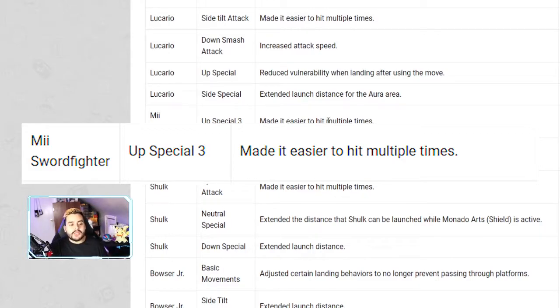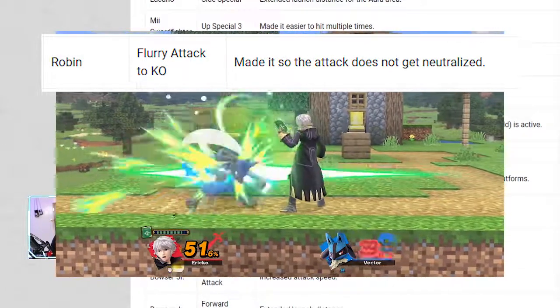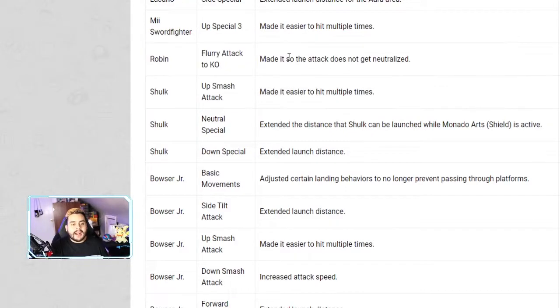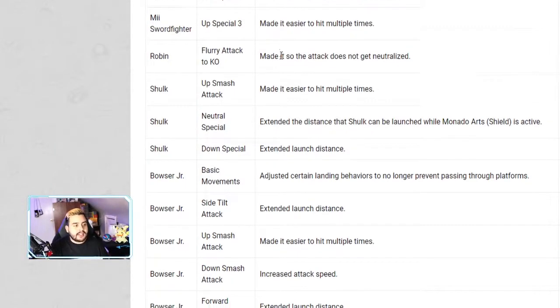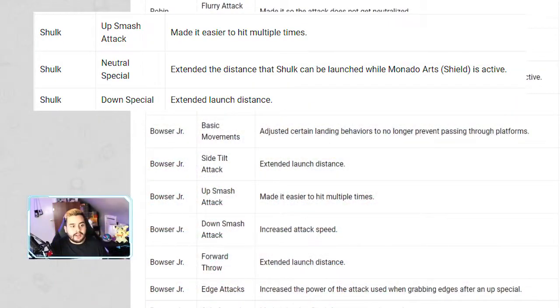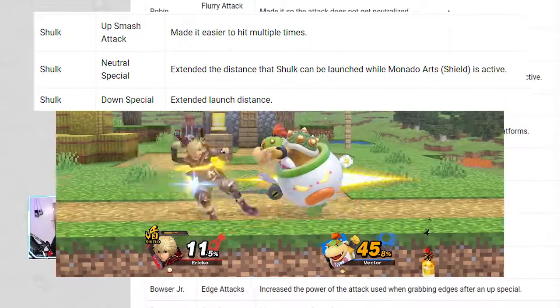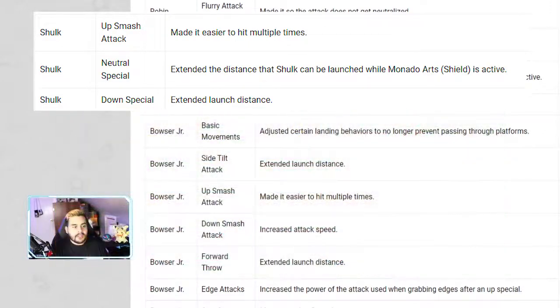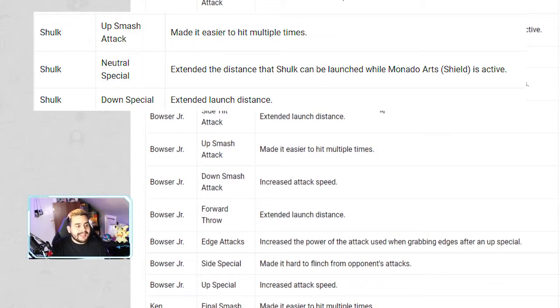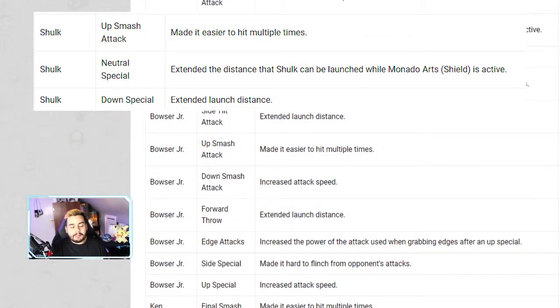Mii Sword Fighter's up special 3 has been made easier to hit multiple times. Robin's flurry attack is the same as Meta Knight and the others. Shulk's up smash has been made easier to hit multiple times. His neutral special has extended the distance Shulk can be launched while Monado Arts Shield is active — making him a little bulkier. His down special has extended launch distance. Overall, Shulk got a lot of good buffs.